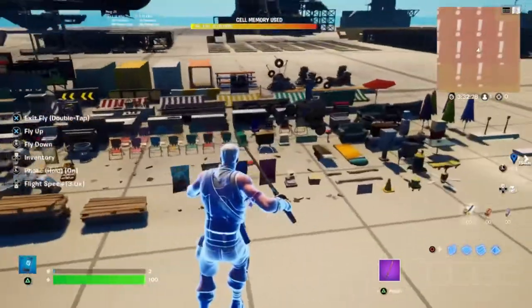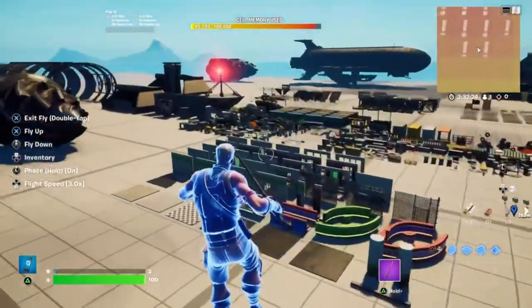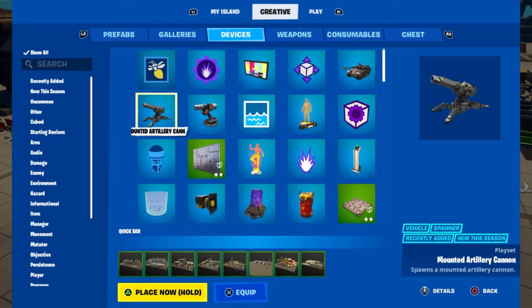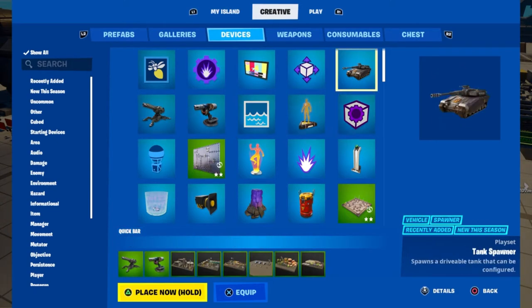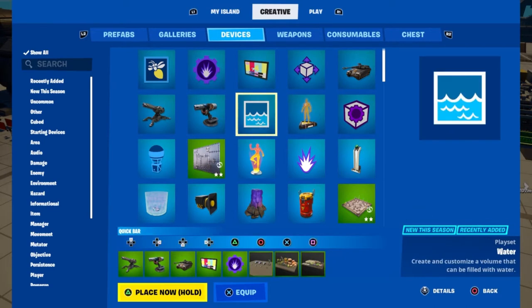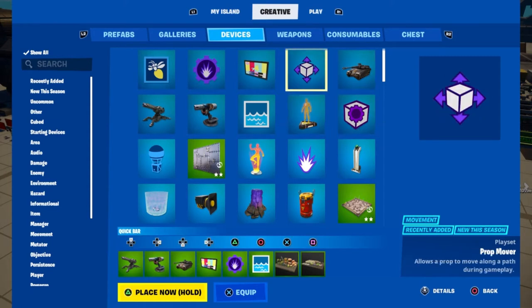I love that — this is all around a great update. But that's just the prefabs and galleries; wait till you get to the devices. Going to the devices tab to see what's new — they have the mounted artillery cannons, the mounted anti-vehicle turrets, they have tanks. The video player — this is interesting, I'm gonna check that out. VFX creator. And they got water — thank you Epic, you have given me water. And a prop mover. We're gonna play around with that stuff.